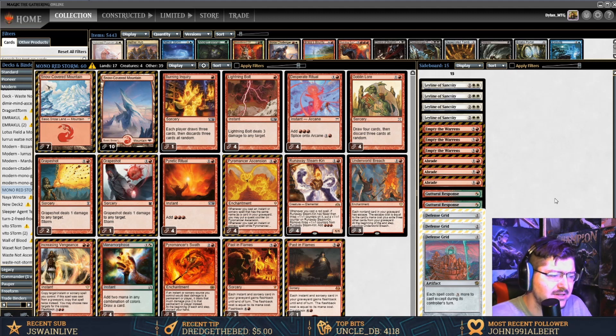The deck doesn't have a very good aggro matchup or a great sideboard plan yet, and no strong alternate win condition. I could play Aria of Flame, which might come in over Pyromancer Swath, just because it works as a win condition that doesn't always need the graveyard.